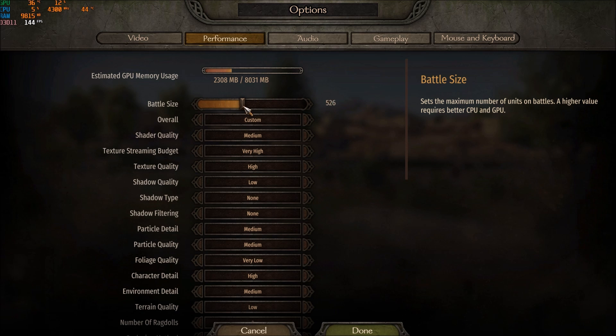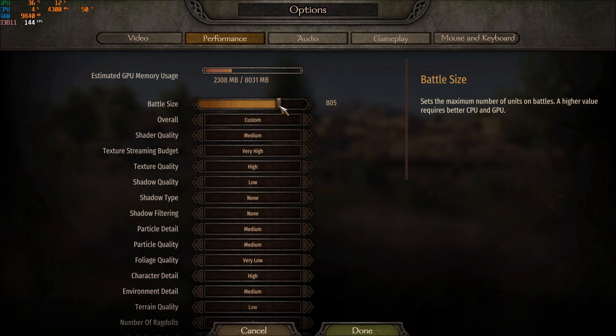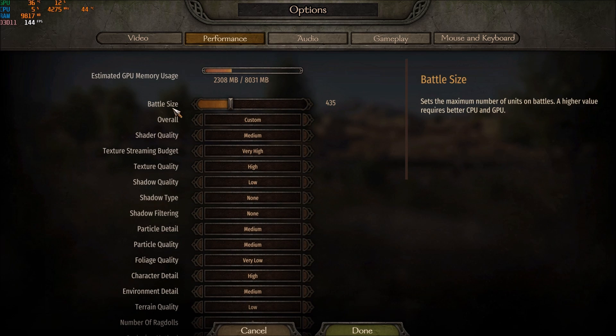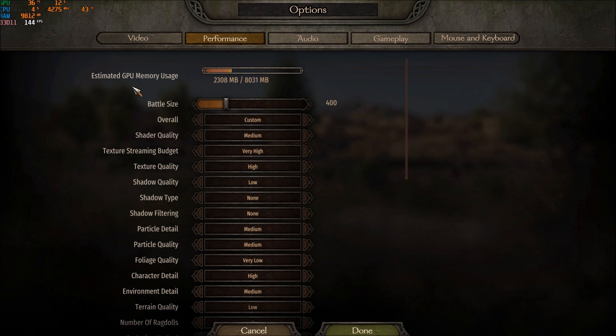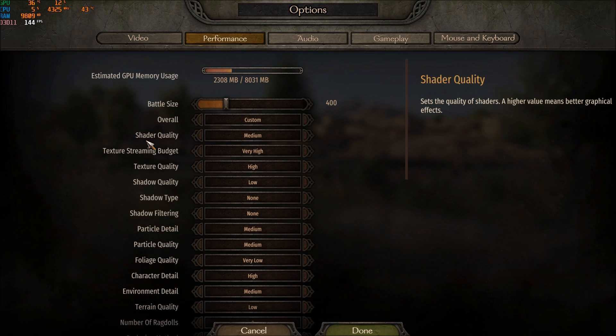If you have a mid-range computer, go to mid on the slider. If you have something like a good i7 with a 1070 or 1080, you can go even higher on battle size. There's a slider you can use, so do some testing — but first change all the graphic parameters I'll show you, then adjust battle size. Start at around 400, do your graphics first, check your FPS, and if you're happy maybe push battle size higher.